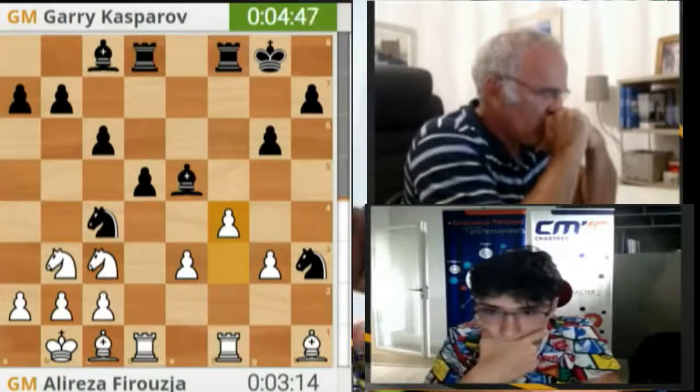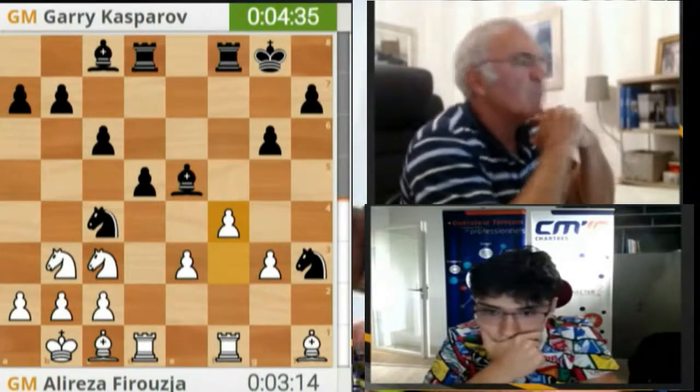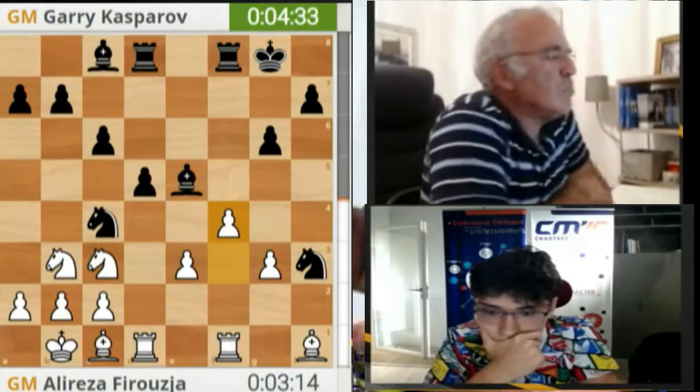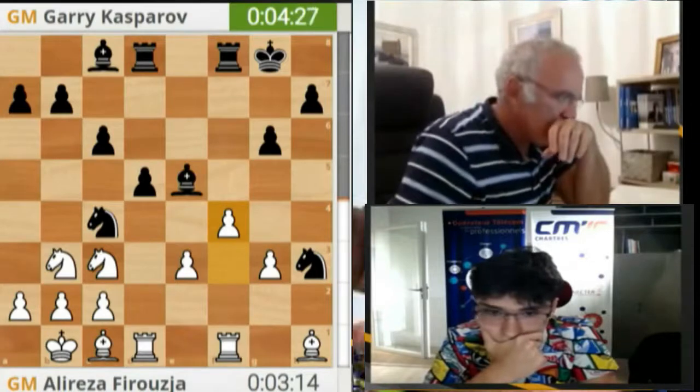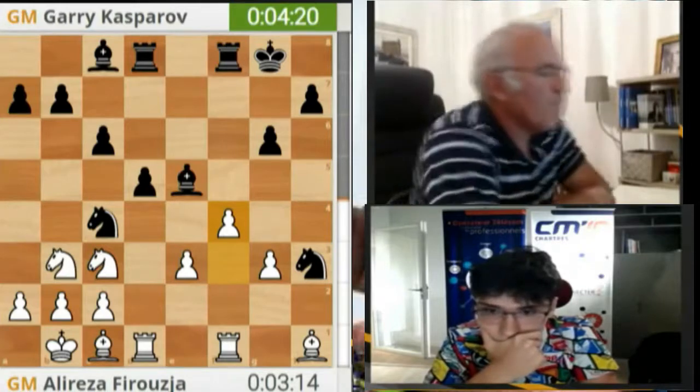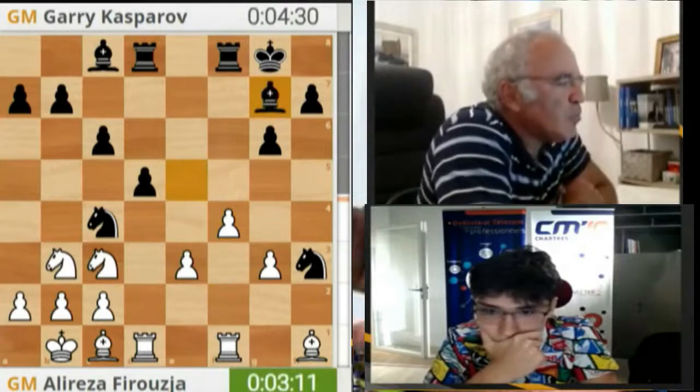G4 is not what you want to do — it gives that f-pawn potential to become passed. But at least you can protect your knight and not have to worry about it being trapped. g5, g4 just to cement the knight looks really good. And again, this pawn on e3 looks like one of the best pawns to target you'll ever get. This bishop on c1 is not doing great, by the way — Gary, a man who loves his bishops.